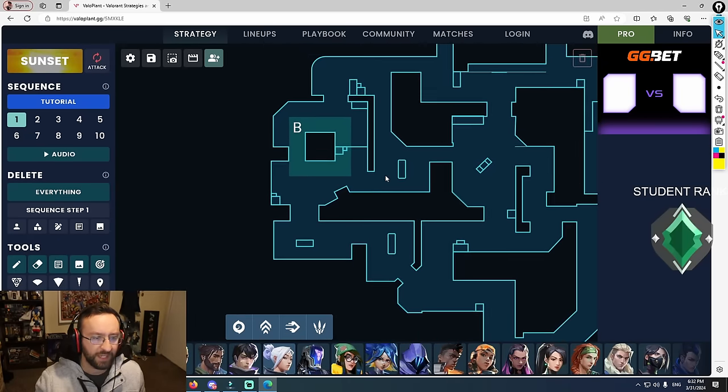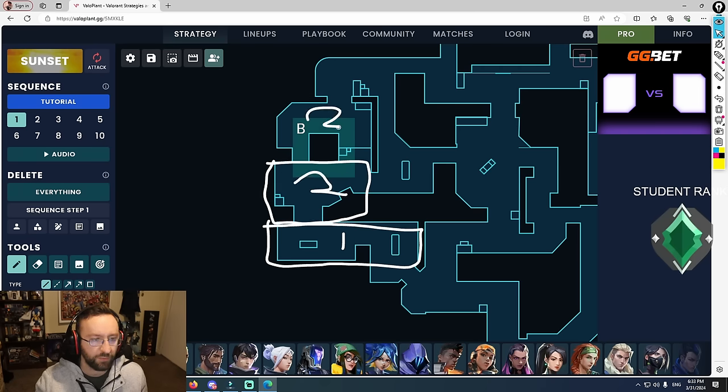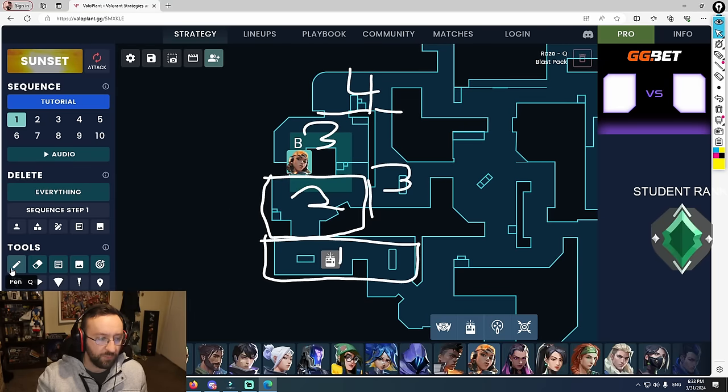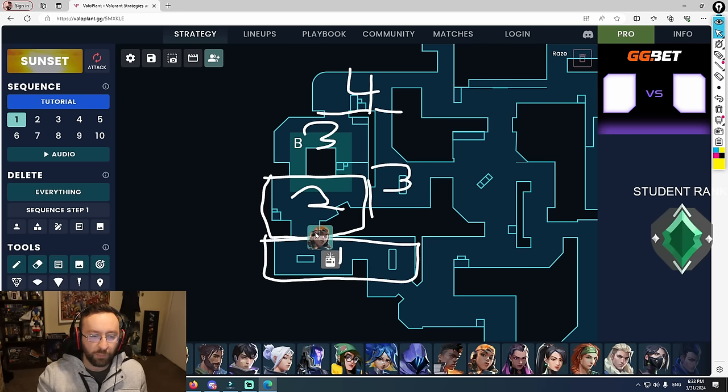Think of it like this: if we're going to be attacking B site, there are sections to this bomb site. First section is B main — you want to be fighting for that space, should be easy. Then there's section two at the front end, and then three and four further back. With Raze, she's really good for taking space quickly. The problem is that with the agents he has right now, it's going to be incredibly difficult to double satchel into section three.